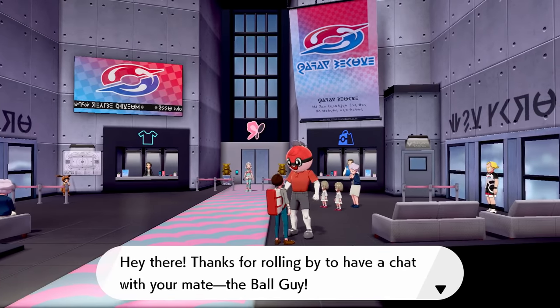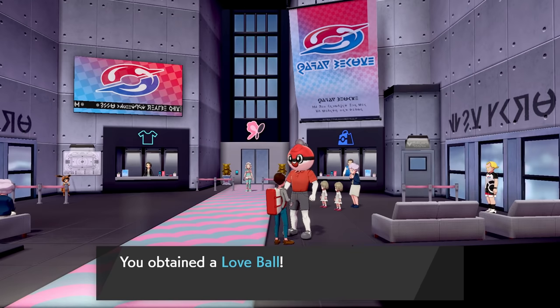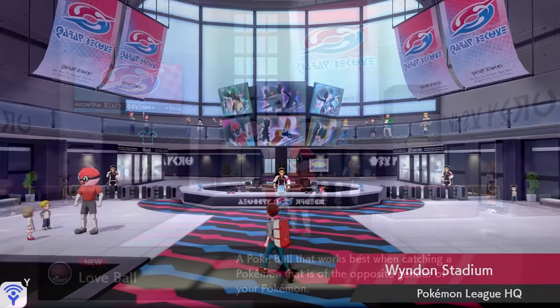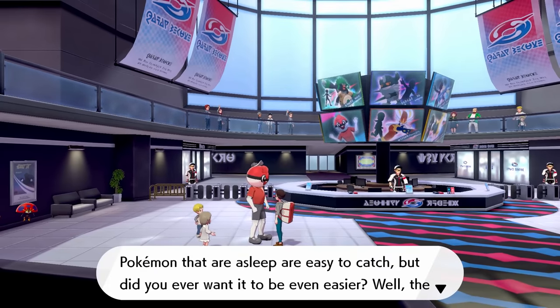Then in Ballonlea, he gives us the Love Ball, which is good on Pokémon that are the same species as the Pokémon we're using but the opposite gender. And finally, when we get to Wyndon, he gives us the Dream Ball, which is good on Pokémon that are sleeping.